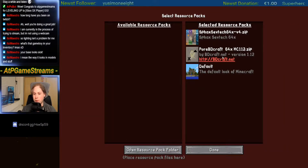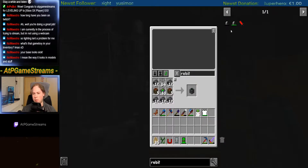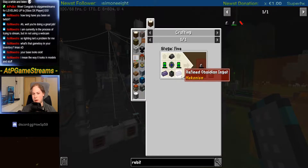I'm using pure BD craft right now. Before, I had used Invictus, I think. Both look good. Invictus was a good resource pack, even so it's not updated anymore — or at least I didn't see somebody updating it.